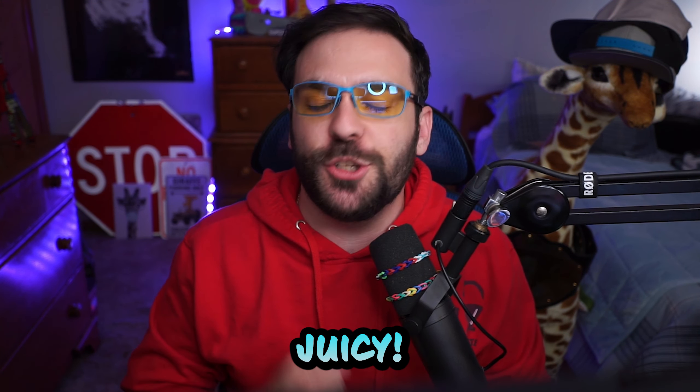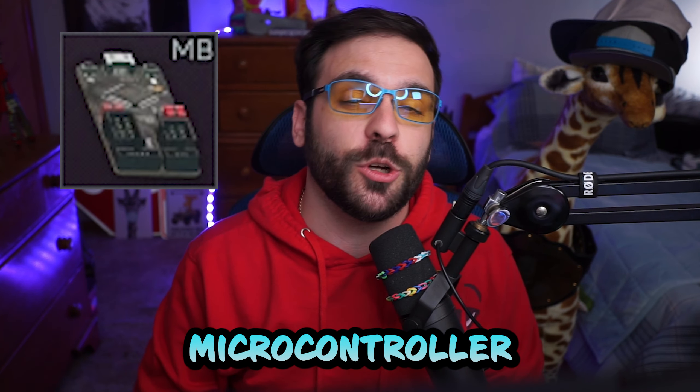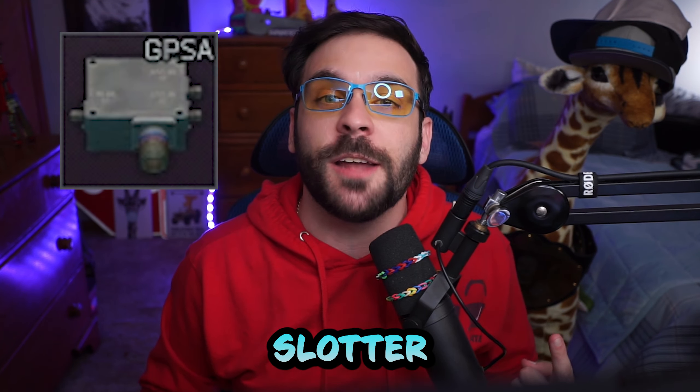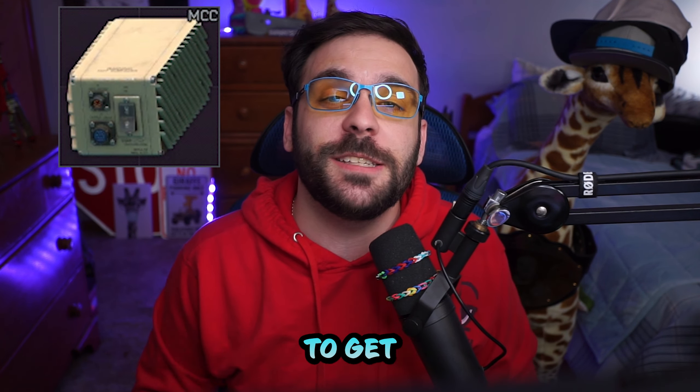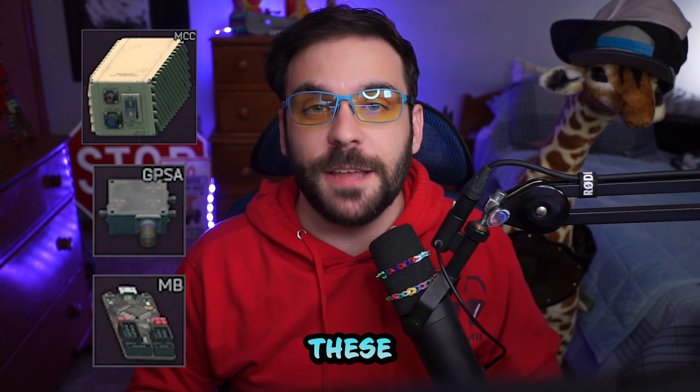Let me show you why you fight. Labs loot can be crazy juicy. There are three items that only spawn on labs and are incredibly useful and necessary for your hideout. Starting with the microcontroller board — the main function of this is the LEDX craft at Medstation 3. The far forward GPS signal amplifier unit, or what I like to call the one-slotter — this is the item you need to upgrade your intel to level three. And lastly, the far forward current converter, or the four-slotter — you need one of these to get solar power in your hideout. Whenever I mention a valuable loot spawn, that is where you can find these three items.